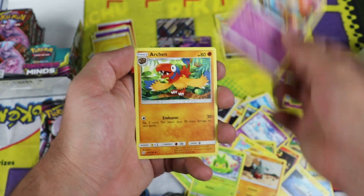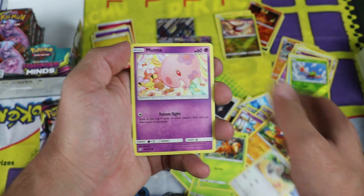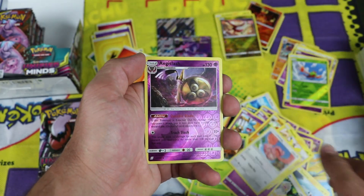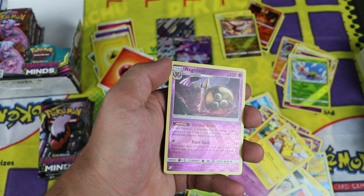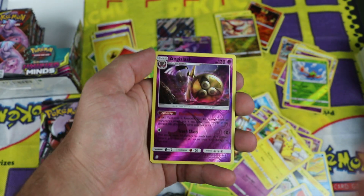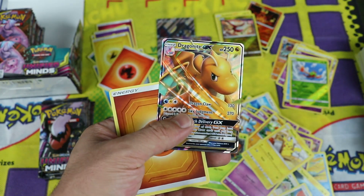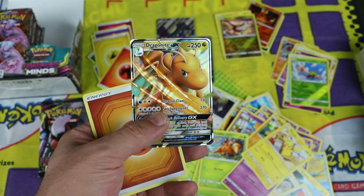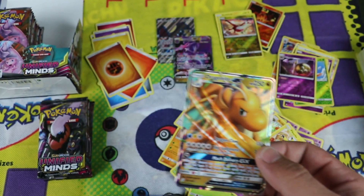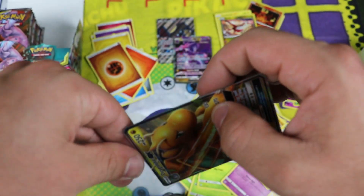Next pack: Swadloon, Archen, Giebel, Pidove, Moonfair, Pikachu, Lickitung. Aegislash — that's a rare, a reverse rare. And it's also a rare that I don't have in the set, so that's cool. Oh! The Dragonite GX that I have — that's okay though, because it's Dragonite. Into the sleeve you go.